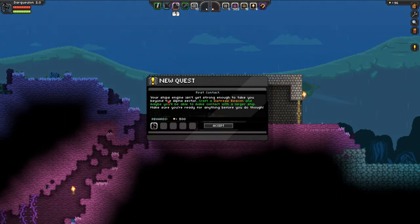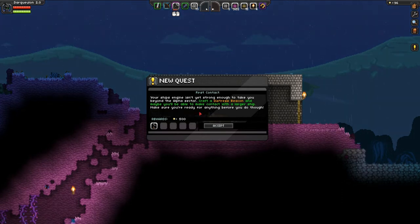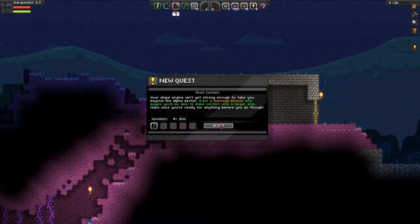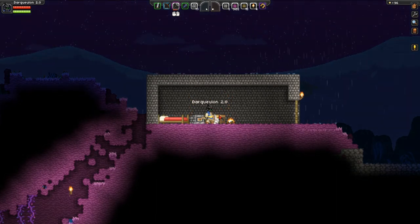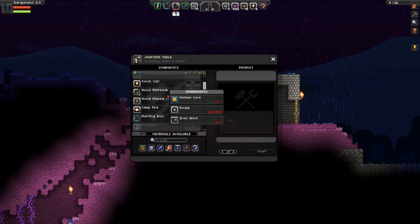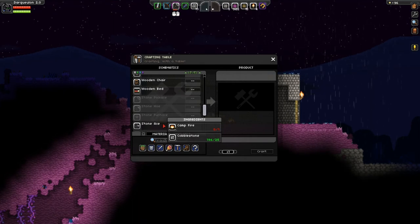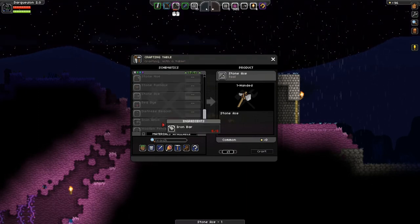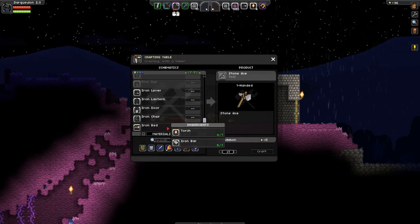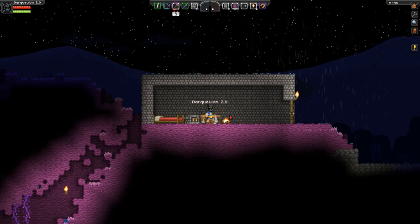I did receive a lot of money. First Contact: your ship's engine isn't yet strong enough to take you beyond the alpha sector. Craft a distress beacon and you may be able to make contact with a larger ship — make sure you are ready for anything before you do though. Chances are I might get rocked by some enemies who use my distress beacon as a chance to kill me. So let's carefully think about what we're going to do here. I need wood planks and a stone axe — we'll make that real quick so we can chop down some trees. An iron anvil costs eight iron bars. That'll be our next goal — to make an anvil.